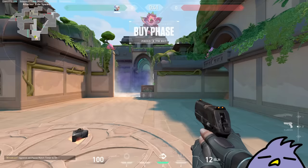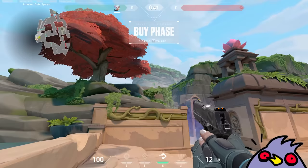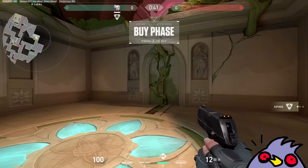So this is what Attacker's Spawn looks like. Very cool, very Aztec looking map. I don't know where this map is set — maybe it's in India, I don't know, but it looks like some temple. Looks really cool, looks very interesting, and these are what the barriers look like.